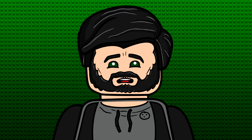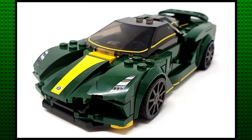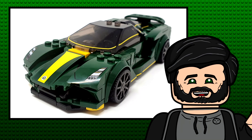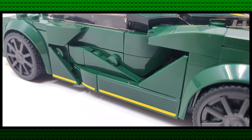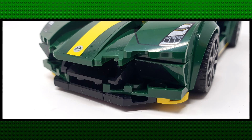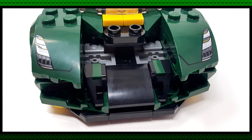Starting with what I believe to be the worst set of this wave, we have the Lotus Evaya. If I wasn't already very familiar with the standard of modern Speed Champions builds, I'd be blown away by this. It feels like you spend ages shaping each door, which is unexpected but fun. The splitter has a fairly cool build too, using a ball joint connection deep in the body.